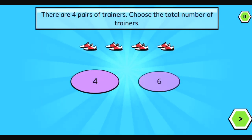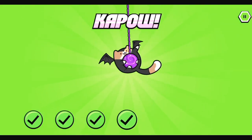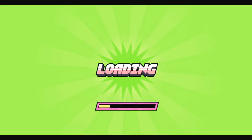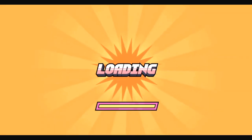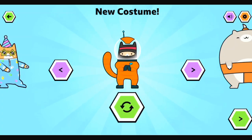Choose the total number of trainers. Done. Pa-pow! Great! You're learning fast. You won the multiplication and division runs club. Continue. Next. Wow! You got a new costume. Look, continues.